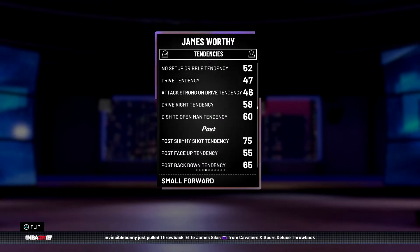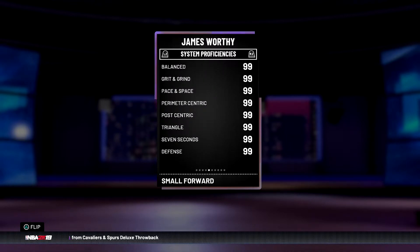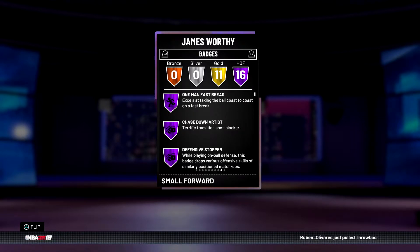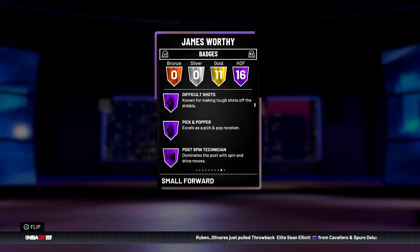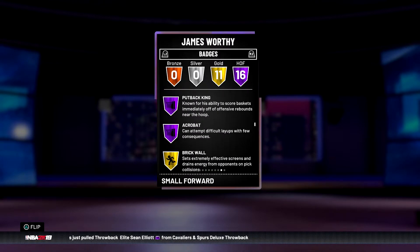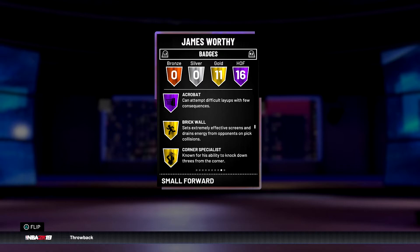90 speed, 90 strength, and the defensive and offensive consistencies are there as well. Going up to the tendencies, he has 100 driving dunk and flashy dunk tendencies, 85 standing dunk, so this guy is going to be dunking like crazy. Of course he has 99 system proficiencies — he better, if he's a Galaxy Opal. The badges include 16 Hall of Fame badges: one-man fast break, chase down artist, defensive stopper, up and under specialist, drop step, difficult shots, pick and popper, post spin technician, relentless finisher, tireless scorer, kick and shoot, pick and roller, lob city finisher, post riser,foot backing, and acrobat.